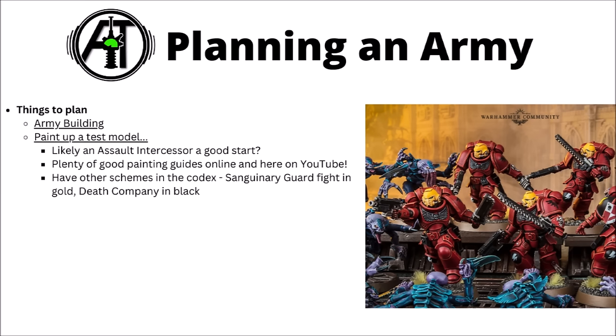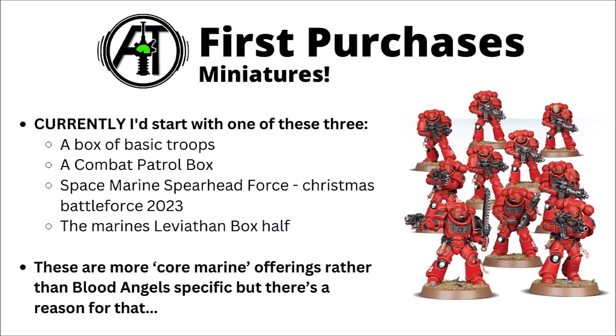There are plenty of ways to execute the iconic Blood Angels red, and you'll find various options on YouTube. A standard Assault Intercessor could be a good place to start — get the red colour scheme worked out, then think about how you'll approach the Golden Sanguinary Guard and Black Death Company. Talking of miniatures, let's discuss some options for first purchases. With Blood Angels there really are quite a lot of places you could start.